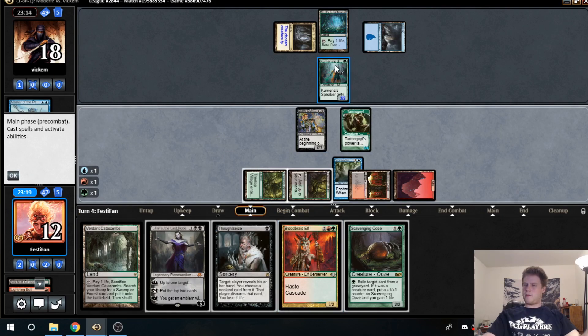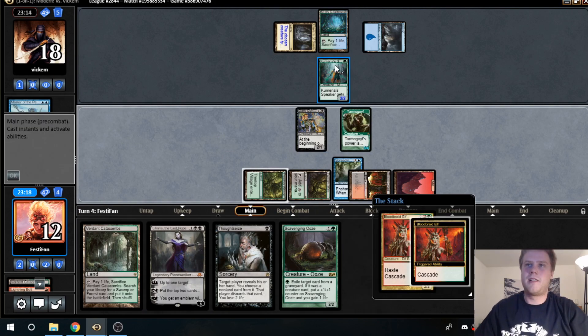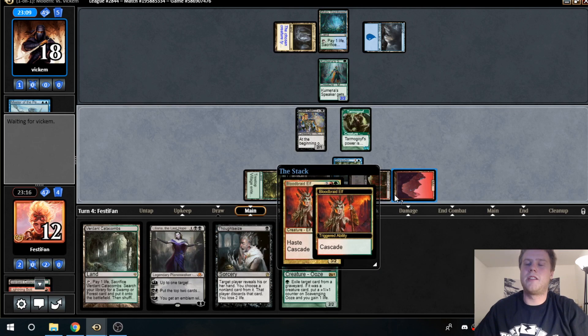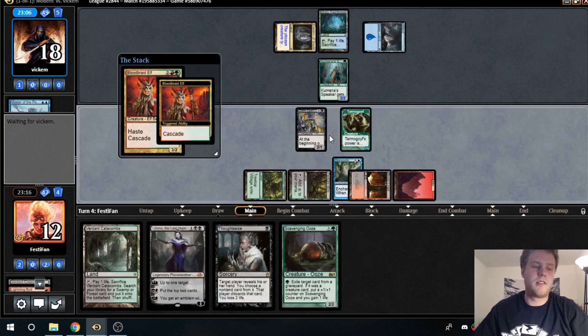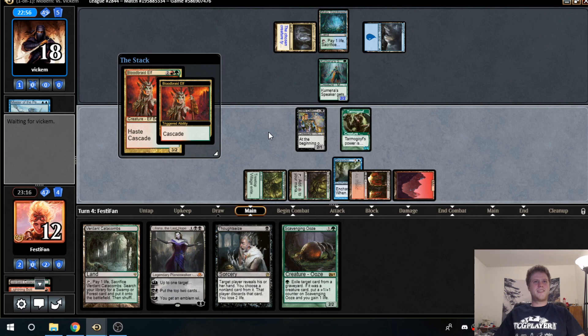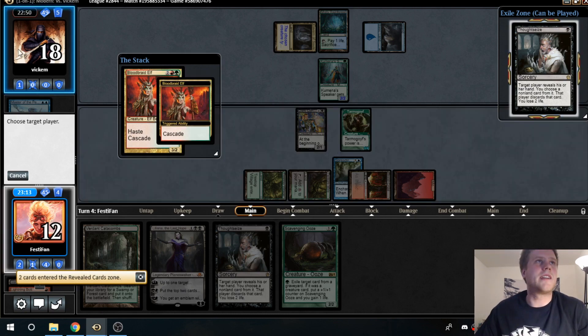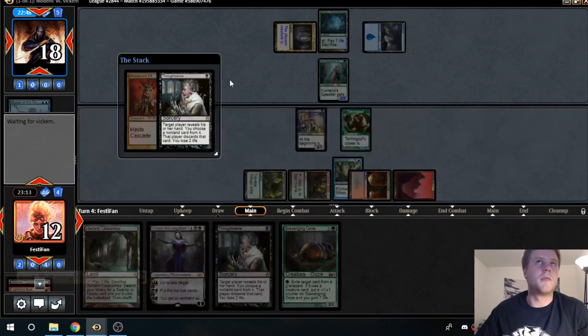We're here to play Bloodbraid Elf, am I right? It has the highest upside — if we cascade into a Liliana or something, it's just backbreaking. Nice, we found a creature matchup. I think these are our strengths. Playing against Jace blue-white control or red-green Scapeshift probably isn't our best matchup. This cascade result isn't great but it'll grow our Tarmogoyf.